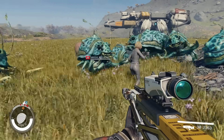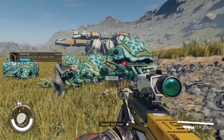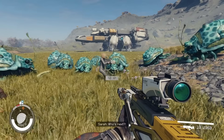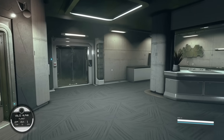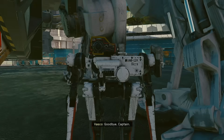There are so many things in Starfield that the game never tells you — little secrets that make the game so much easier and more enjoyable. Like how to instantly reload your weapon without using mods or skills, how to get access to an expensive penthouse suite completely for free at the start of the game, or how to start a relationship with Vasco.